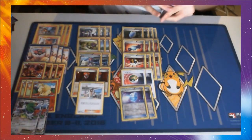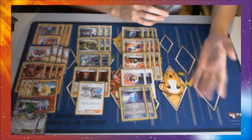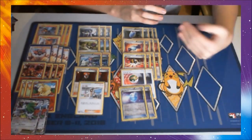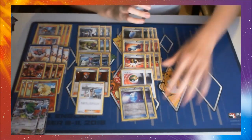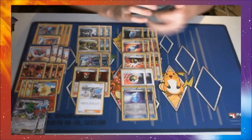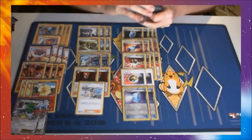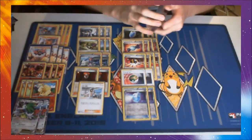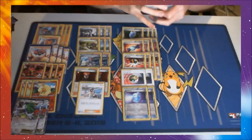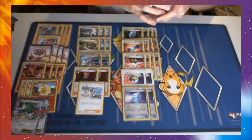We've also got 2 Max Potion — since Incineroar only costs 1 energy for his Hustle Blow attack, we can do around 100-110 damage, take a hit, Max Potion, do around 100 damage again and get a knockout. They have to hit us back; if they're not able to 2-shot us we can take 2 hits, then Max Potion and get so much value. More often than not we are going to be getting 2-shot, but it means we can slow them down a turn and run ahead in the prize race.